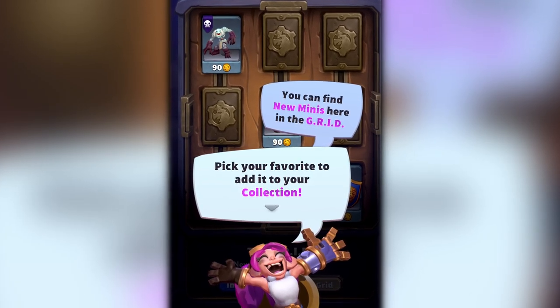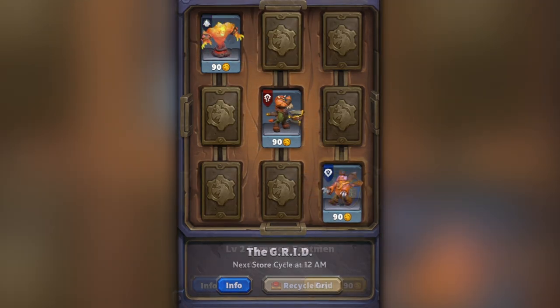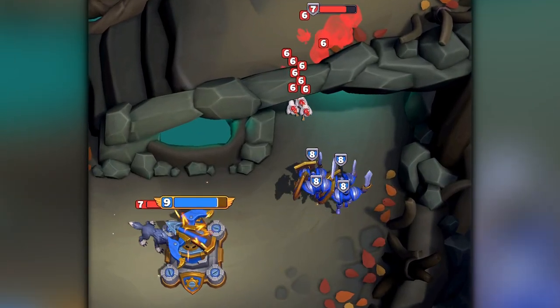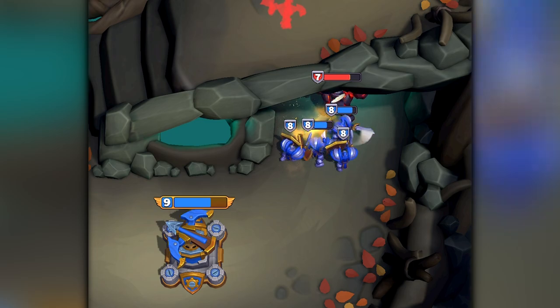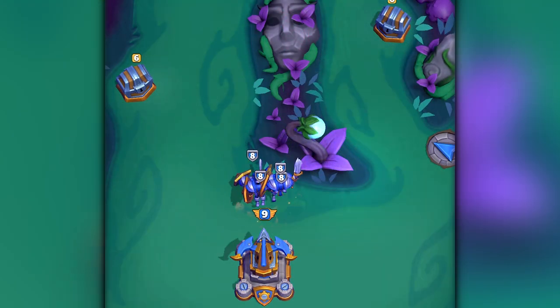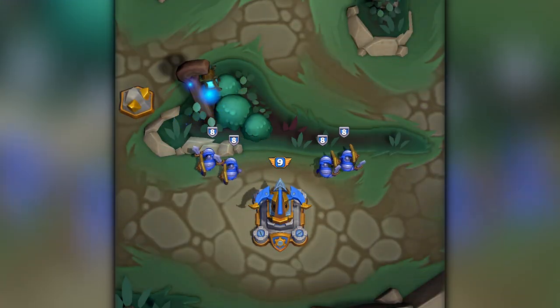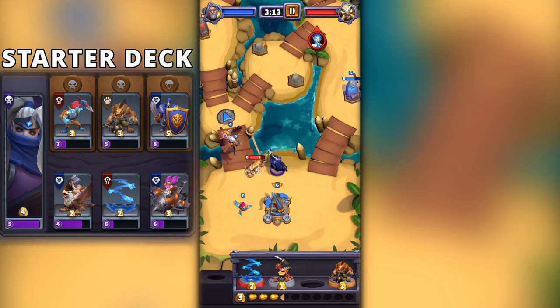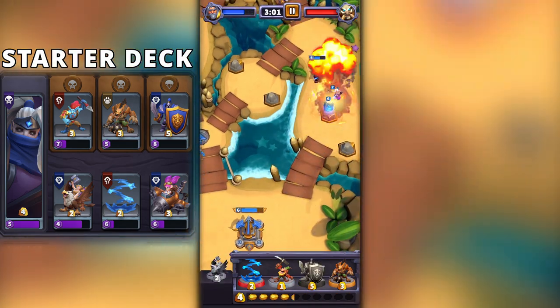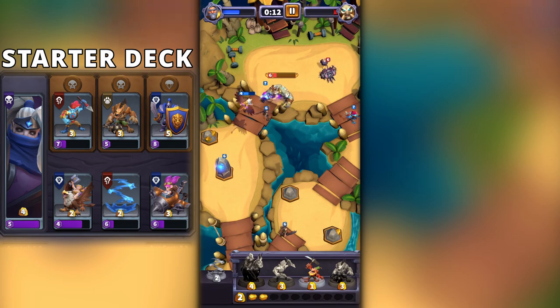The next important choice will be to select your first regular mini. All of these are tanks. Honestly most of the choices you get here are good ones, but for me the clear winner for beginners is definitely the footman. This guy is great because it's a squad of five, which makes them effective against small minis like a flock of chickens, and allows them to be split across multiple sides of the map, meaning they can get both chests. So that's our starter deck. We've got some ranged minis, some AoE, a few tanks and a spell. However, it's not quite complete — we still need one more mini type that we don't yet have.